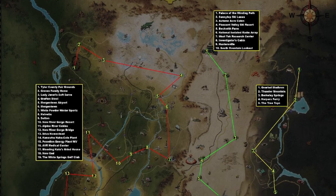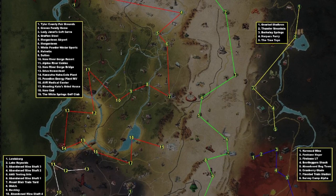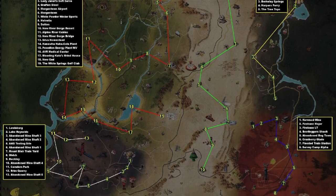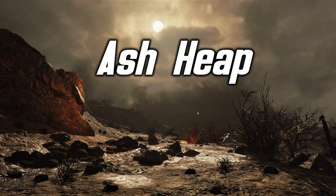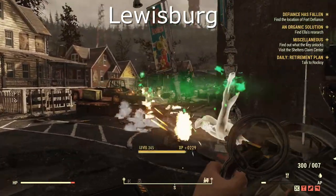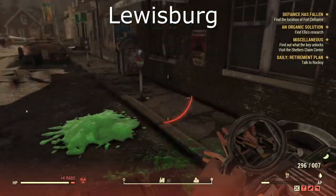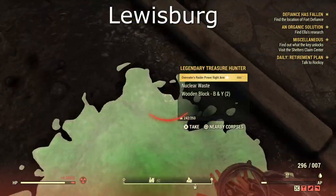I would like to thank the Naked Vault Dweller for posting this map up. This is the map and the route that I will be taking in this video. We will be heading to Ash Heap first and the first location is Lewisburg. They are found in random locations — this is just where I found mine. They have a very distinctive sound so you can't really miss them if you are close to one.